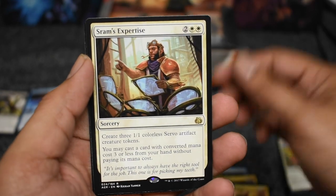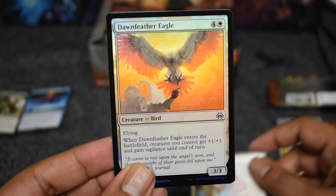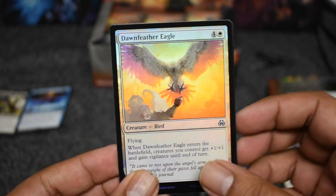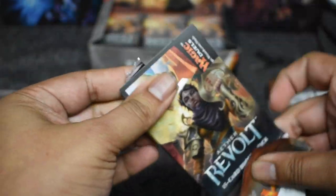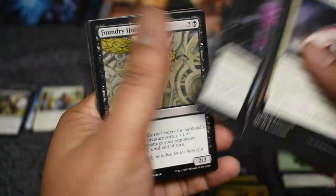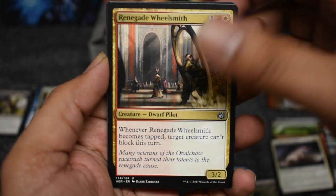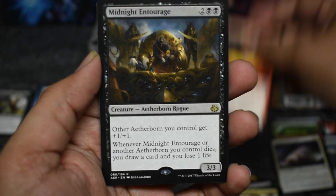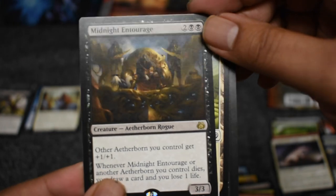Here's a good card, I believe two dollars. We got our first foil — Dawn Feather Eagle — first uncommon foil, first common foil. Good shot, good start. In the comments, put down your guesses for what you think is going to spike in price. Foundry Hornet, Wheelsmith, Hungry Flames, Midnight — not a good rare but still.